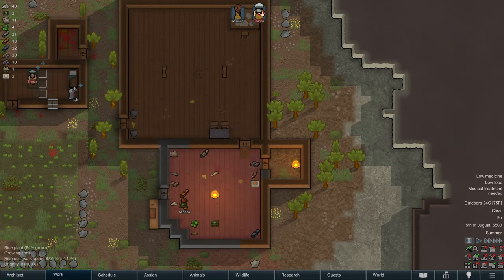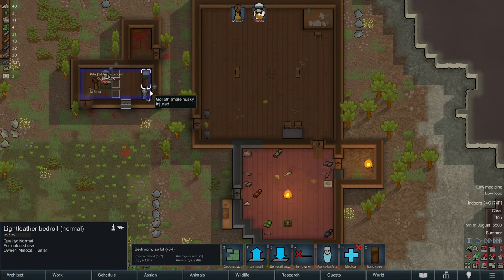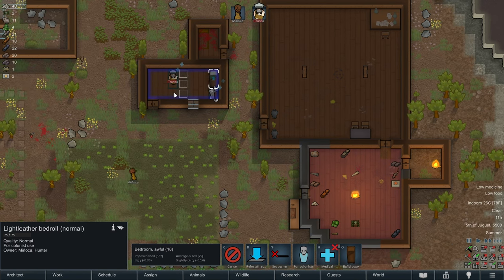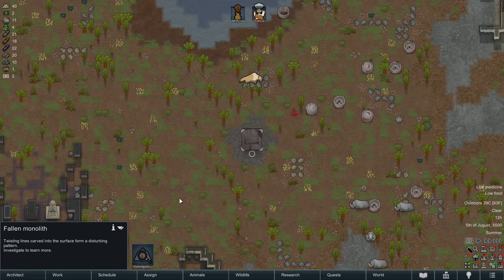Do we have a butcher spot anymore? We have a butchering table outside of course. We need to uninstall this bed roll and put down a new double sleeping spot. Disturbing vision — Tronca had a strange dream. In it he saw a black shape unfurling in space and time, growing and consuming. This shape originated from a nearby crumbled monolith. Upon waking, Tronca feels strangely drawn to the monolith that calls to him. Here's the monolith that we were looking for.